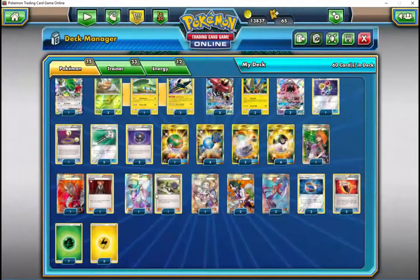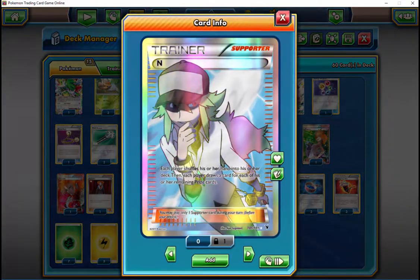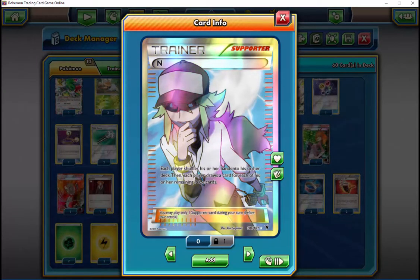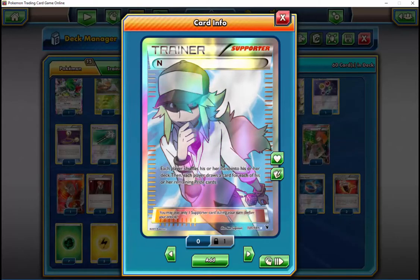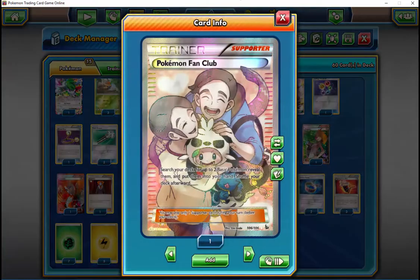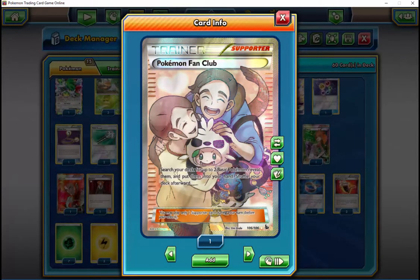If you go second, they already have that first energy attachment and will start running through your board getting Garbatoxin set up. If you're able to put damage on everything they have — not just their Trubbishes or Lele — because you don't want to take a knockout on their Trubbish whenever you're being smacked for 180. You want to put that damage on it so you can knock out whatever you want whenever you want.